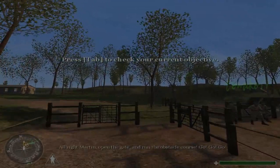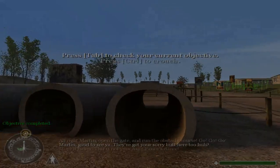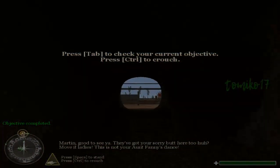All right, Martin. Open the gate and run the obstacle course. Martin, good to see you. Move it, ladies — this is not your Aunt Fanny's dance.